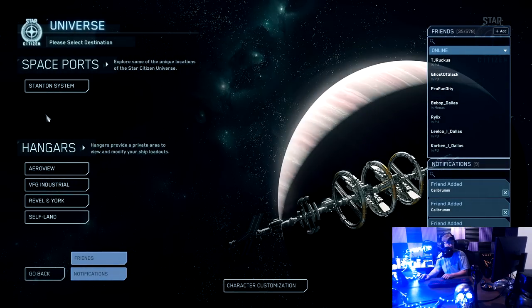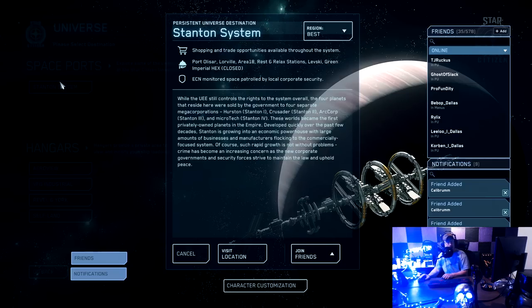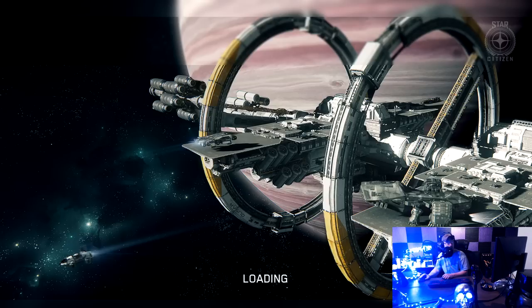You're going to click whichever you want — New Babbage, Area 18, or Loreville — then you've got cancel, visit location, or join friends. We're just going to visit the location. Also, this is a good time to state: you should have your game installed on an SSD, not a hard drive. When I first started, I had it installed on the hard drive by accident. It didn't run well — it lagged, crashed a lot, and things took too much time to load. Make sure it's on your SSD.